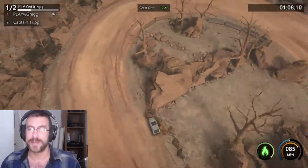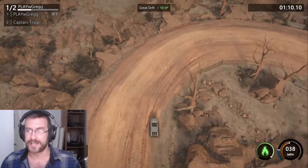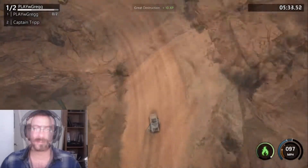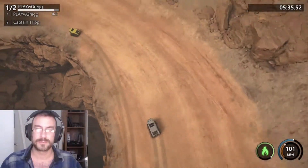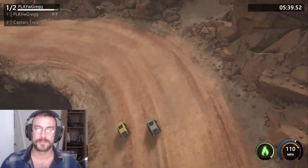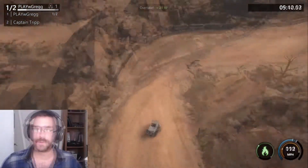There's a shortcut — see, I smashed the wall. So you hang a right and cut through there, but it's hard. Although you do get destruction points for XP. That's one overtake. Now I have to do this a second time.